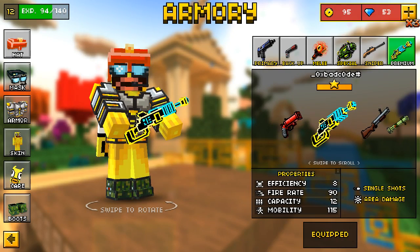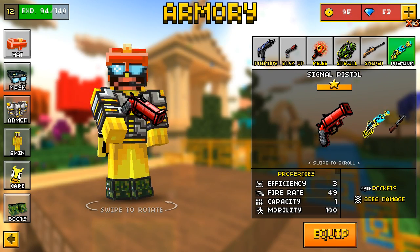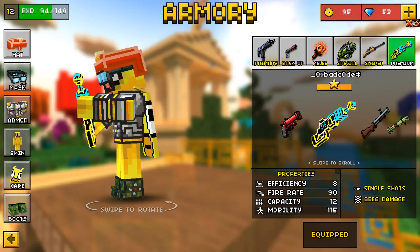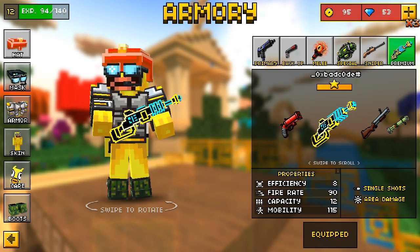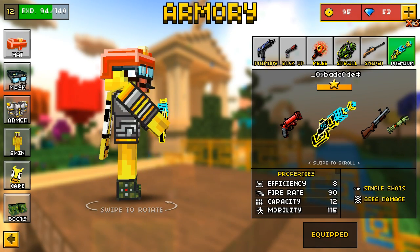Okay, so this weapon is way better, and you can get it for free. This fits with my skin because it's yellow and blue, my goggles are blue, and it's awesome. And I'm a duck, and I'm awesome.